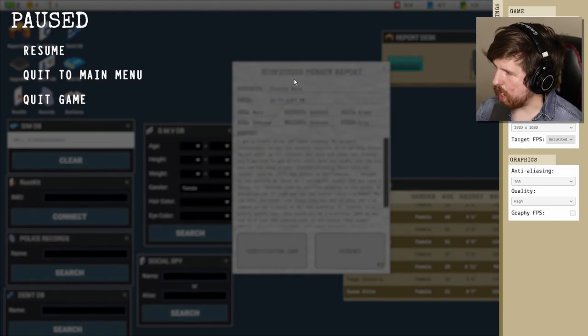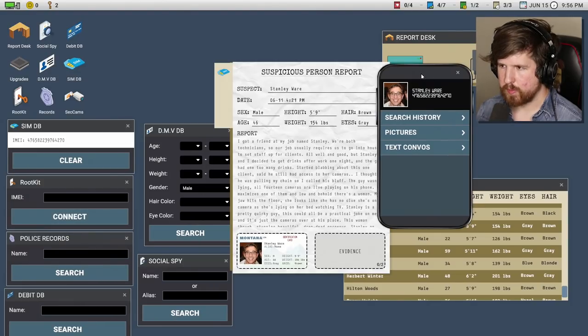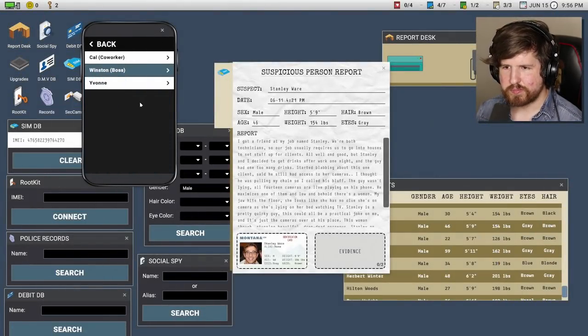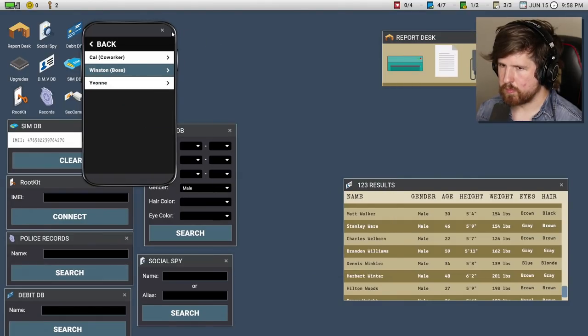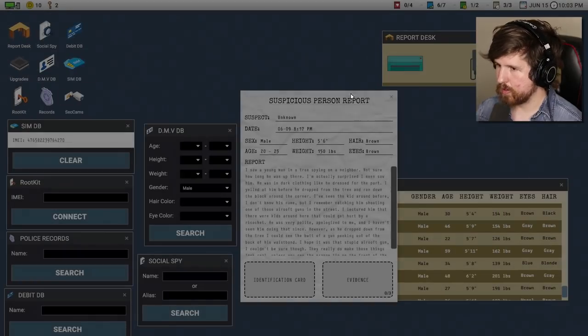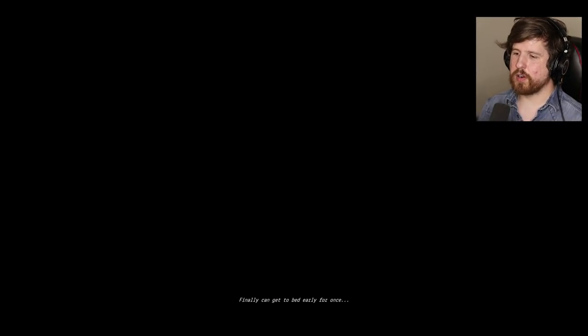Stanley Ware — guilty. What do you have Stanley, what do I have on you? Unknown: I saw a young man — and this is also a shred. We'll go to bed early tonight. Alright, made it to night three.